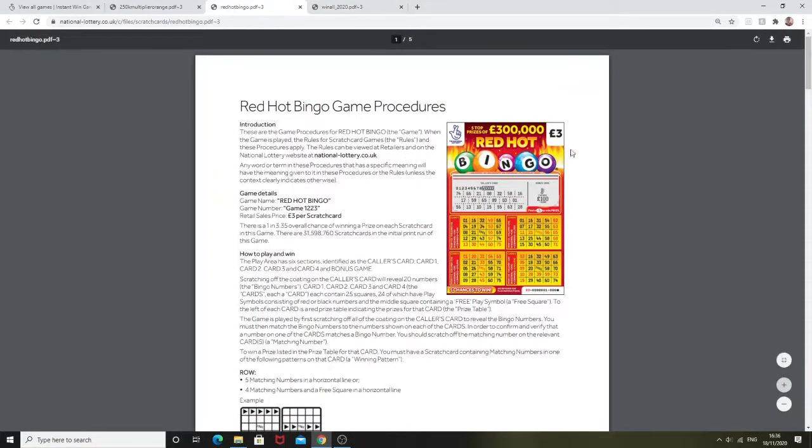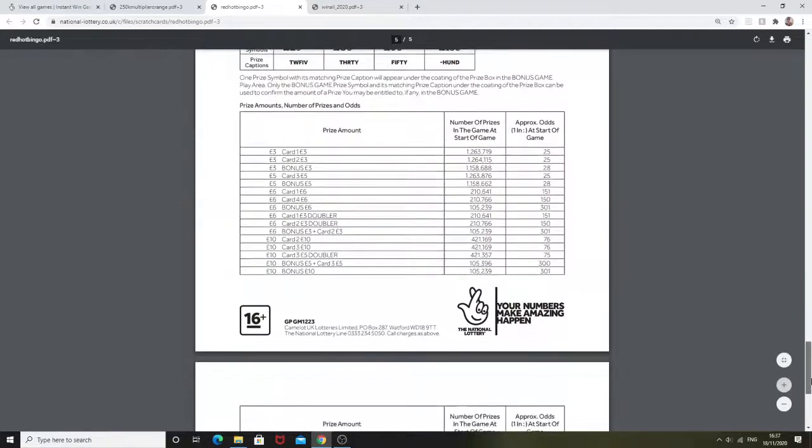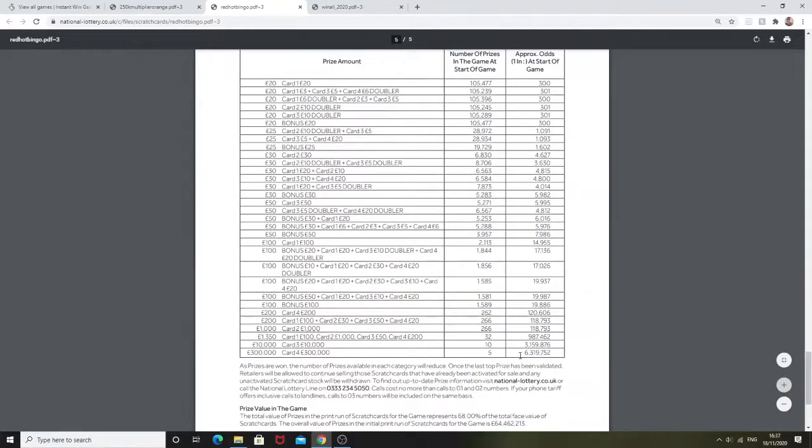And then there's also a new Red Hot Bingo. The odds of winning are 3.35 and the odds of winning the jackpot in this one are 1 in 6.3 million, so once again another tough scratch card to win the jackpot. Those are the new cards coming out this month.